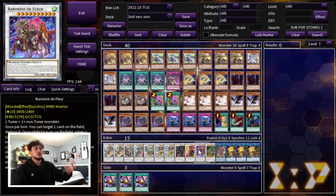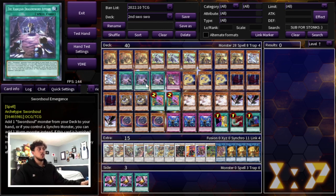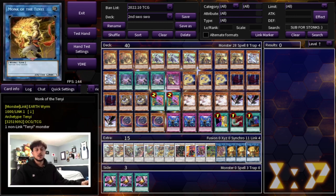We're playing one Baron — making it to pop a card going second is very powerful. One Psychic End Punisher — there's some level modulation in this deck with Sword Soul Emergence, so you can swap it, but I like it as a game finisher. And then one Shaman of the Tenyi and three Monk of the Tenyi, which is pretty self-explanatory.